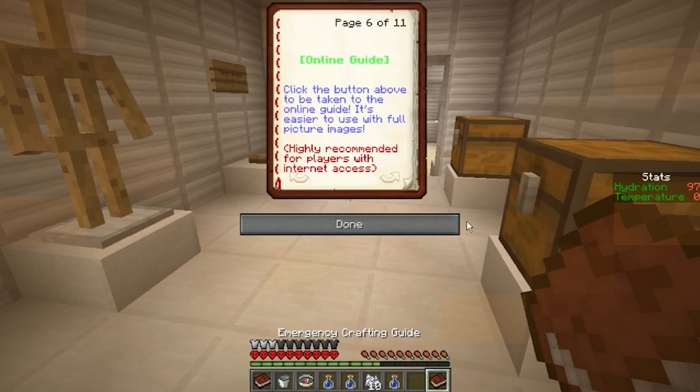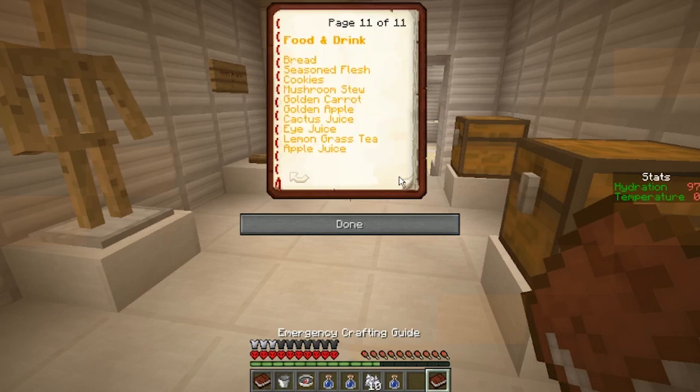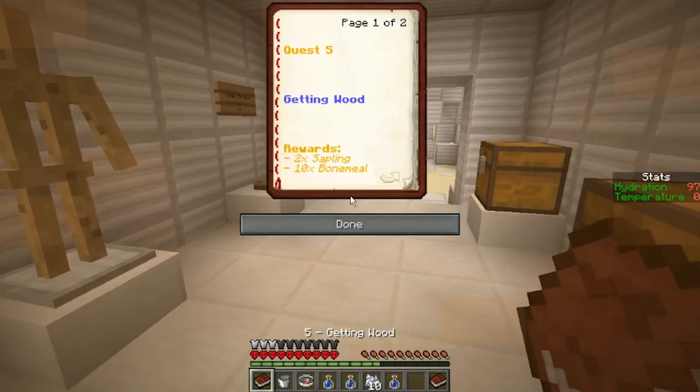The online guide shows how to get certain things: oak planks from logs the same way as normal, tools like a bone crook made from three bones, shears from two iron. There's also a food and drink section — bread looks the same, and there's something called 'seasoned flesh.'